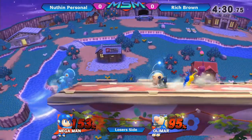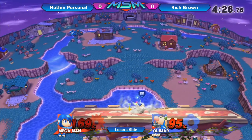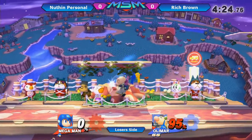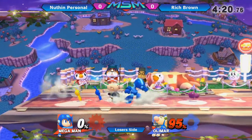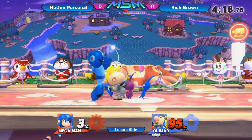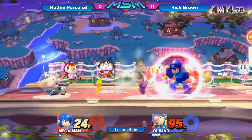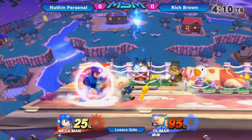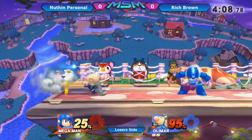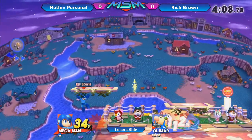He's also trying to secure a kill, because the longer this matchup takes — especially on Town and City with the low ceiling — the longer it takes for Rich Brown to get the kill, he'll probably lose his stock first, especially with Sonic Mega. Now he should just be backing off; he has no reason to approach. Just Pikmin tosses, because if he fairs on shield like that, Sonic Mega can up tilt punish. And there goes Rich Brown.